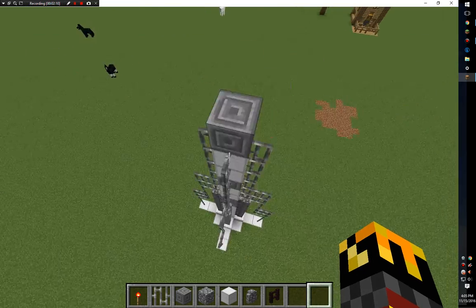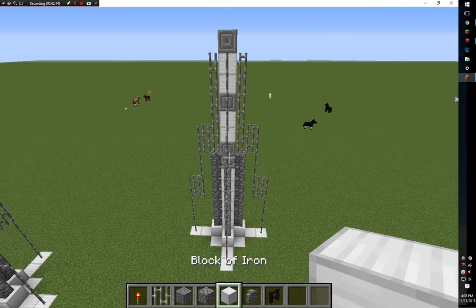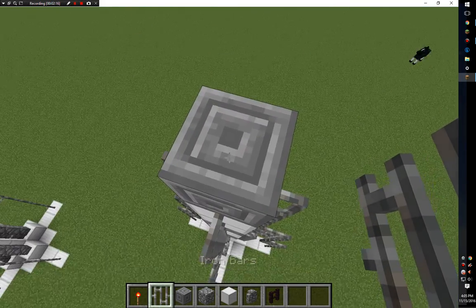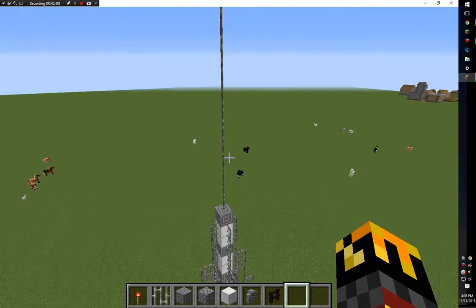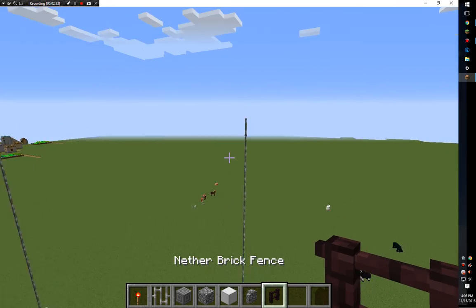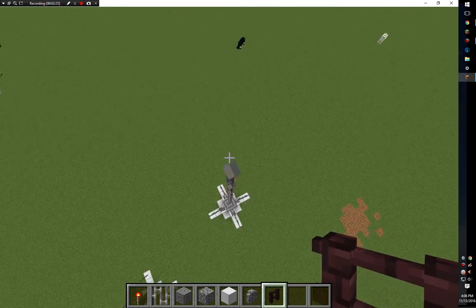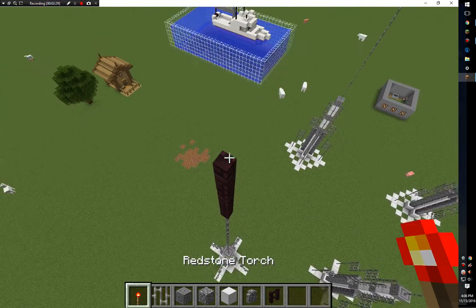Now you should be left with like a rocket shape with very terrible fins. Now grab your iron bars again and go up fourteen blocks from the top. You should have fourteen blocks going straight up, then grab your nether brick fence and place three of them on top of each other, and then a redstone torch.